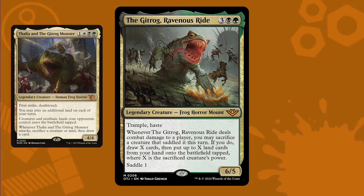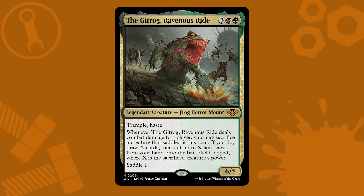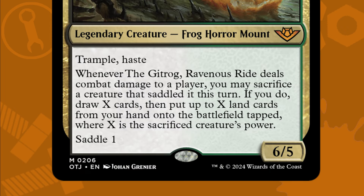This 5-mana frog horror mount is a 6/5 with haste and trample. Whenever the Gitrog Ravenous Ride deals combat damage to a player, you may sacrifice a creature that saddled it this turn. If you do, draw X cards, then put up to X land cards from your hand onto the battlefield tapped, where X is the sacrificed creature's power. With a saddle cost of just 1...